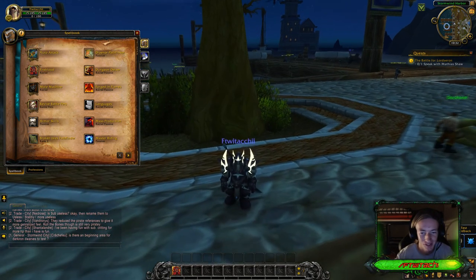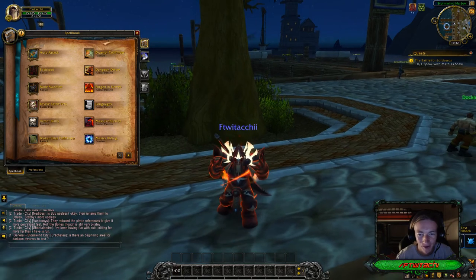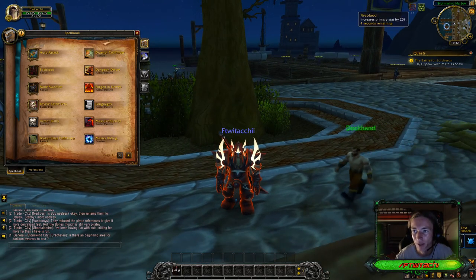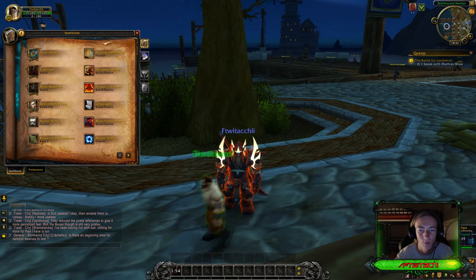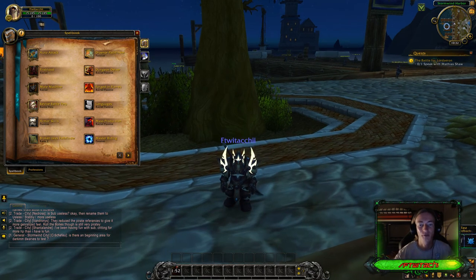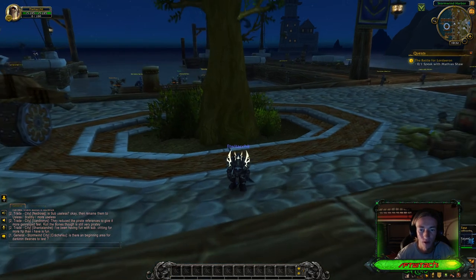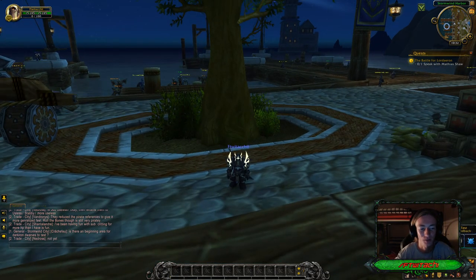Let's go ahead and see what Fire Blood looks like in action. Look at the molten action — it increases primary stat by 231 and can be increased further by removing curses, diseases, and poisons. It lasts for a total of 8 seconds, which is very cool. I'm really looking forward to playing this race in the game. Let me know what you guys think in the comment section below.